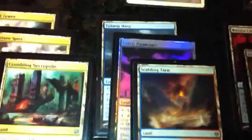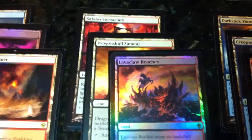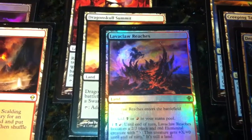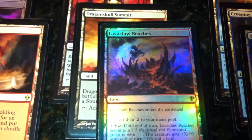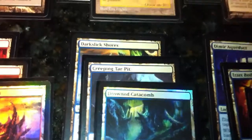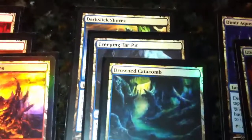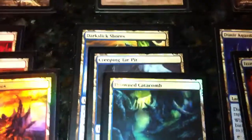For red-black lands, I've got the Bounce Land, the Rakdos Carnarium, Dragonskull Summit, and the Man Land, Lavaclaw Reaches, which is one of the weaker man lands, but you take it when you can get it — sometimes that extra two or three damage will win you the game. For blue-black, I've got Darkslick Shores, which I don't love because it comes into play tapped, but I needed more blue-black fixing. I've also got the Man Land Creeping Tar Pit, which being unblockable is really good unless they can target it.